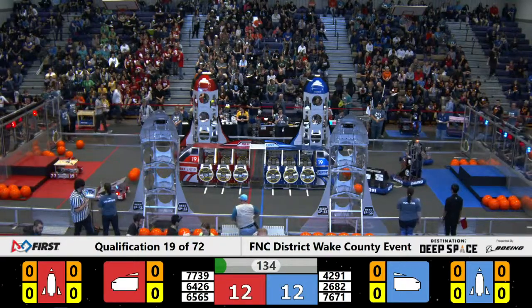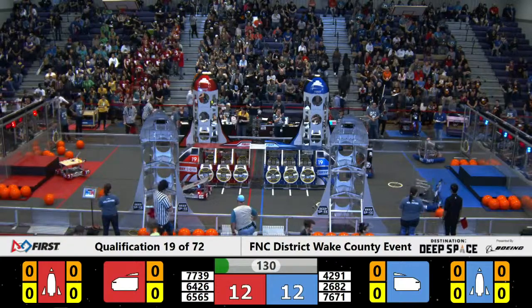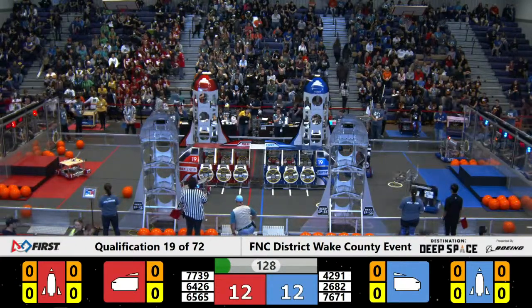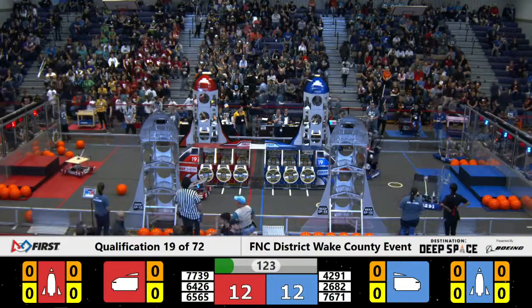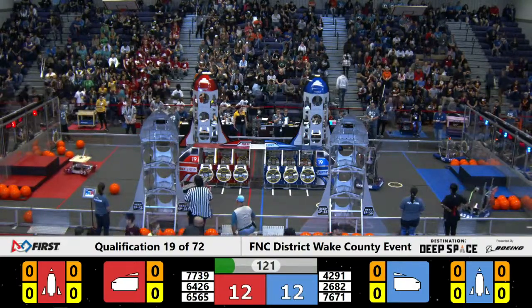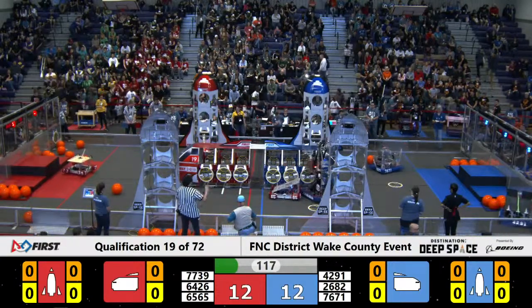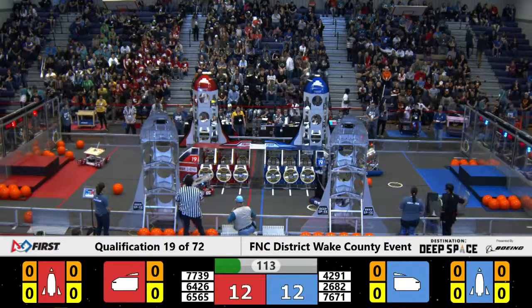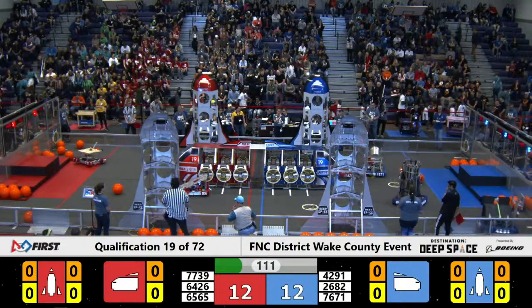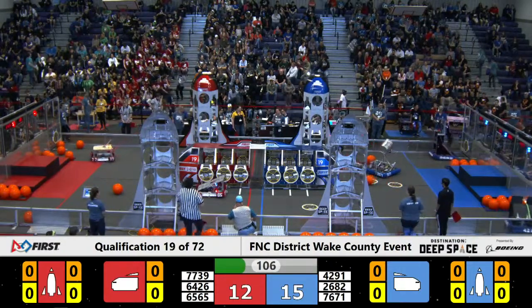The sandstorm clears as drivers can see again. Team 4291 just lost its hatch panel and returns to their loading station. We've got 6426 playing a strong defense, trying to block 2682 from reaching its team's cargo bay. Team 671 has a hatch panel as it heads towards the team's cargo bay — and it drops it, with 6426 still playing a strong defense.